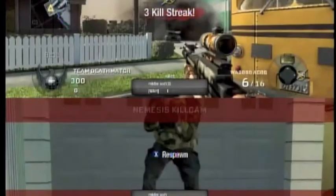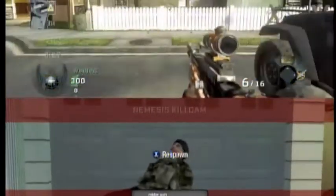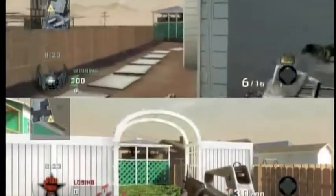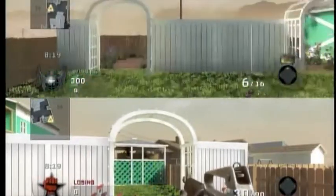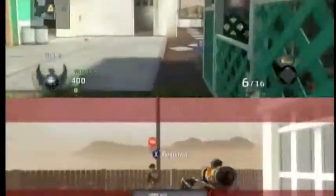So you can see that I now have a counter spy plane. That wouldn't have happened if I didn't use the glitch. If it just hit the person directly, it wouldn't have gotten the killstreak again. But now I'm gonna show you — if you don't believe me — I'll show you what would happen without the glitch.